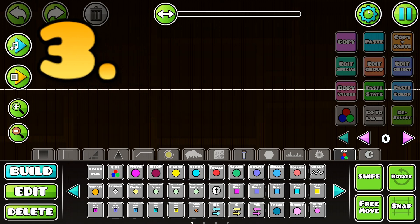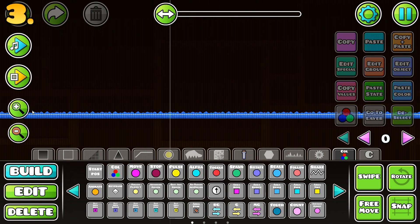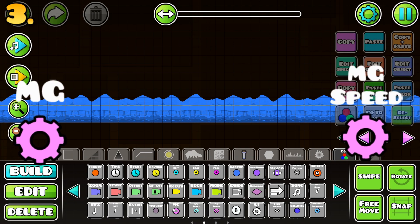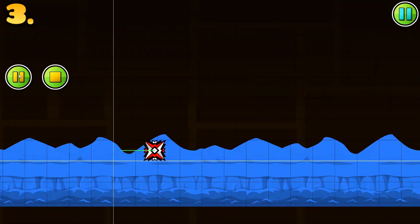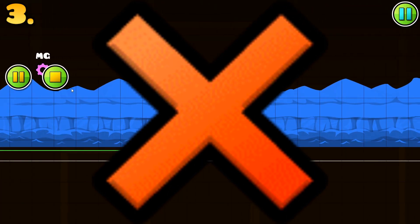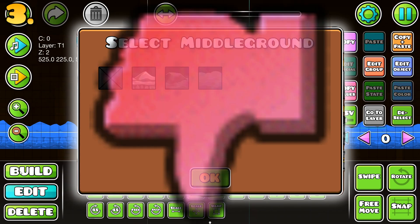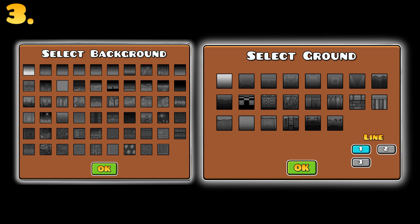For the entirety of the game's existence, we've been stuck only changing the background and the ground. Until now, where we have the ability to make a middle ground. The middle ground serves as a transition between the background and the ground. With the addition of two new triggers, changing the speed and location of the middle ground is now feasible. The middle ground isn't all sunshine and rainbows, however, because we only have three options available to us, and none of them look that great — whereas we have so many options to choose from when it comes to background and ground deco.